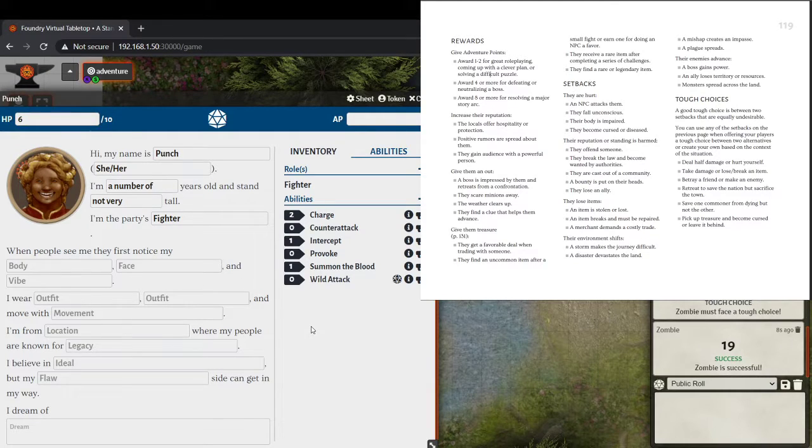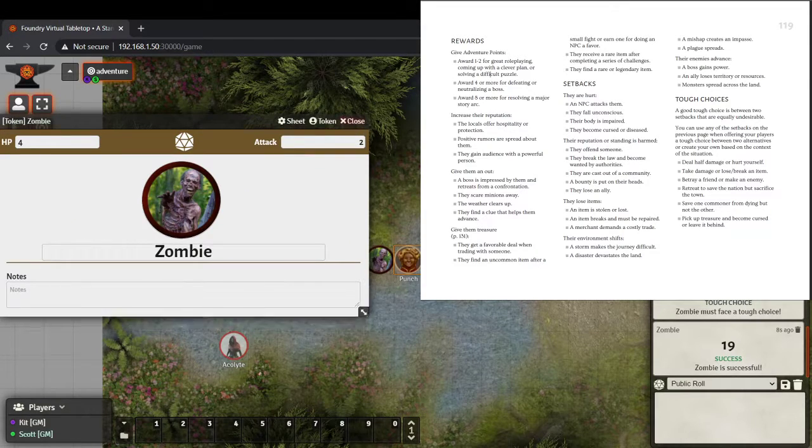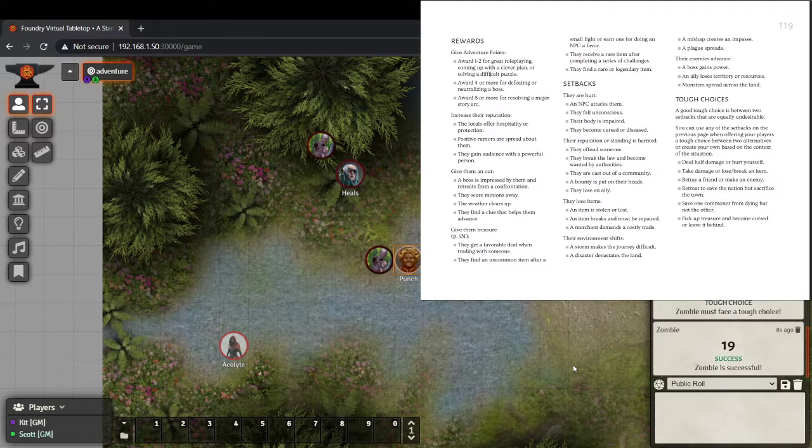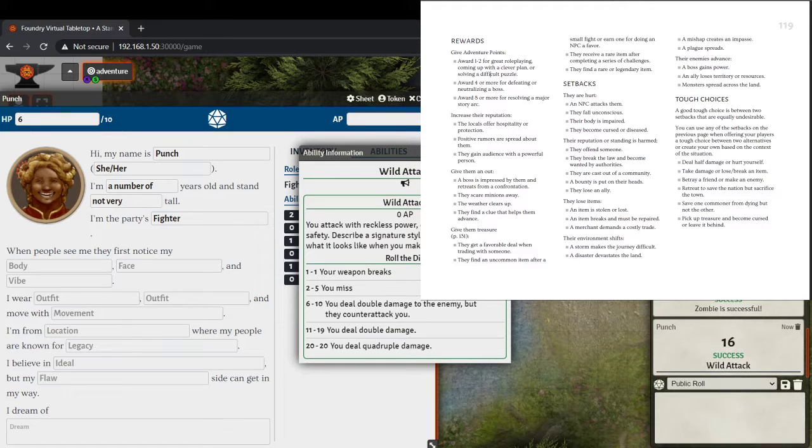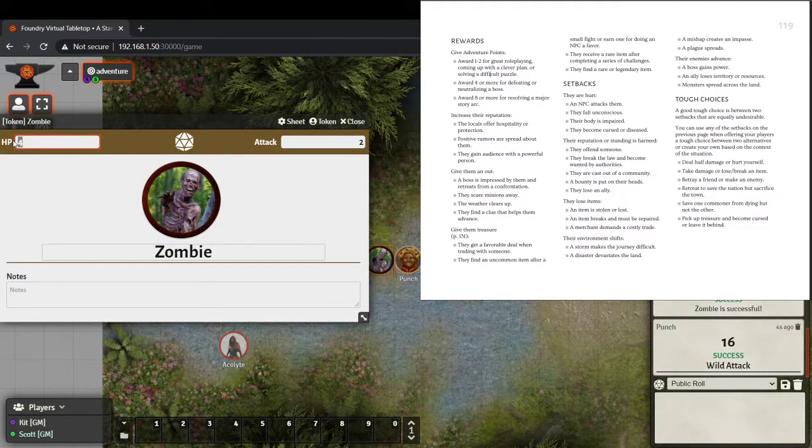There are no different armor classes, but you can get abilities and armor that do different things. There's a body path ability — like Step of the Wind — that says while you've got it going, you can only be hit by twenties. Going back at the zombies: Punch wild attacks again. 16 on the wild attack chart is double damage — four damage to this unhurt zombie, killing it in one blow. Then Heals just hits with his staff: successful, two damage to the one-hit-point zombie, finishing it off.